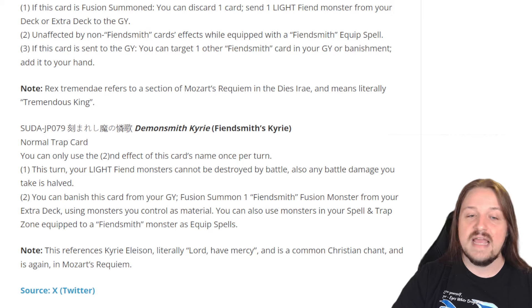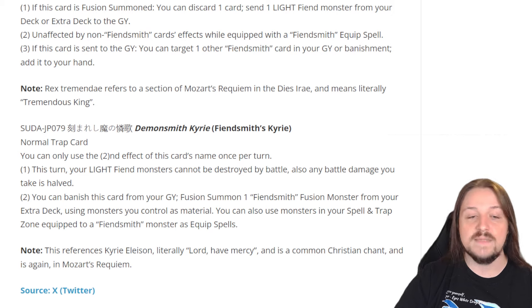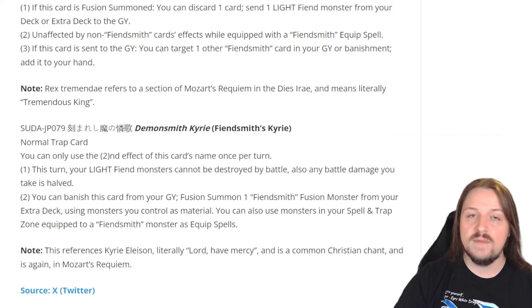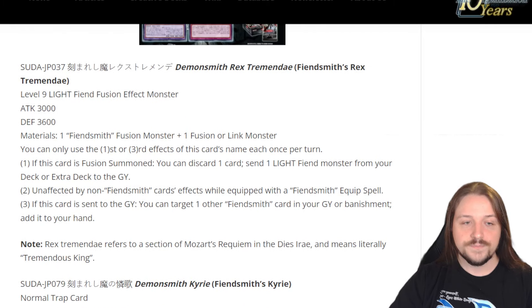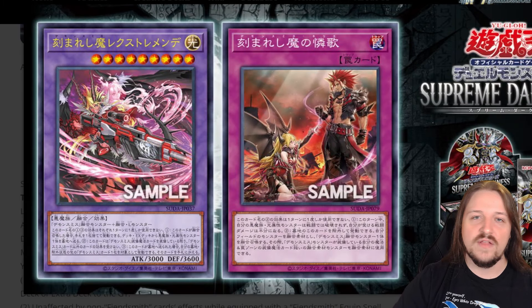For the second effect, it lets you Fusion Summon by banishing cards from your graveyard. You can Fusion Summon a Fiendsmith Fusion Monster from your Extra Deck using monsters you control as material, but you can also use monsters in your spell and trap card zone equipped to a Fiendsmith monster as an equipped spell. I love that you can use your back row Fiendsmith cards to go into a Fusion play.